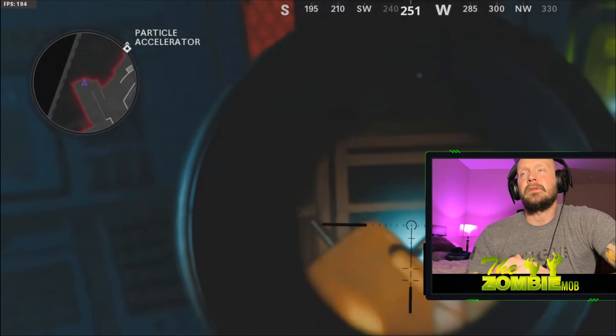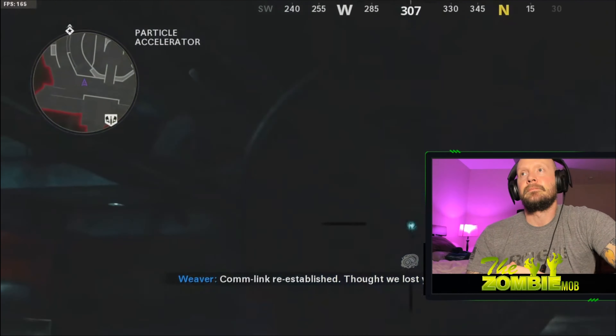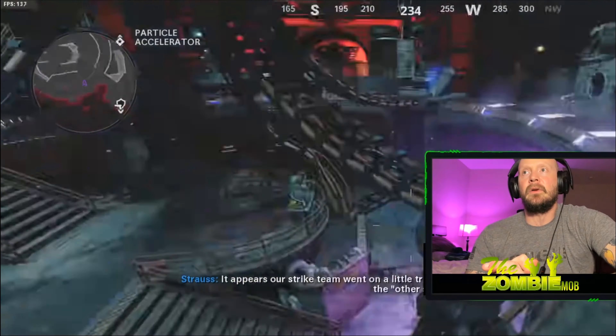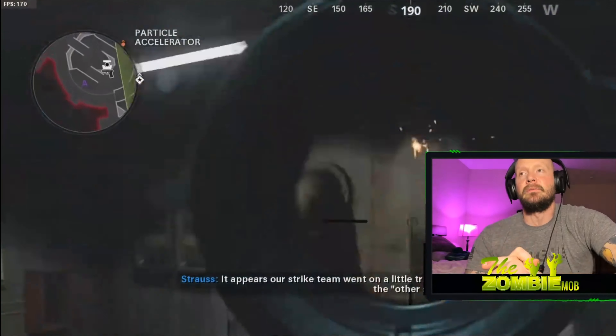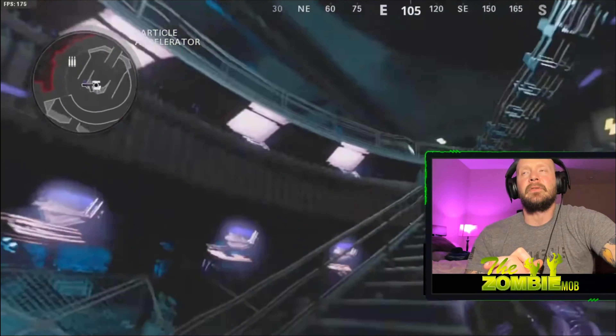That puts him almost a full two minutes faster than my fastest time at this point, which is insane. He's doing coffin dance! So he's going to get the wonder weapon from coffin dance — I've been saying this. Oh, I like that — just picked up something, shooting through the wall. I wonder if they nerfed that though. I'm going to try both of those.